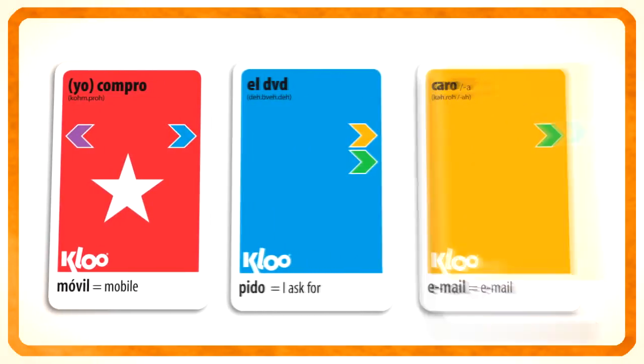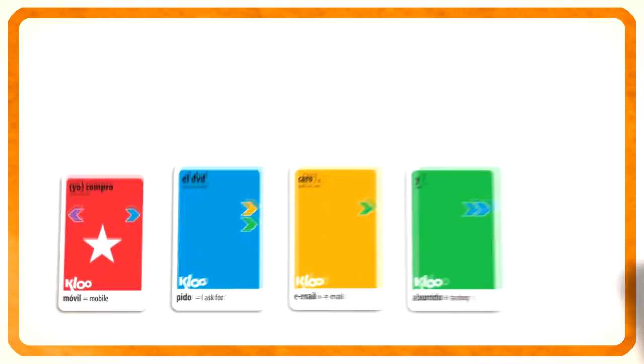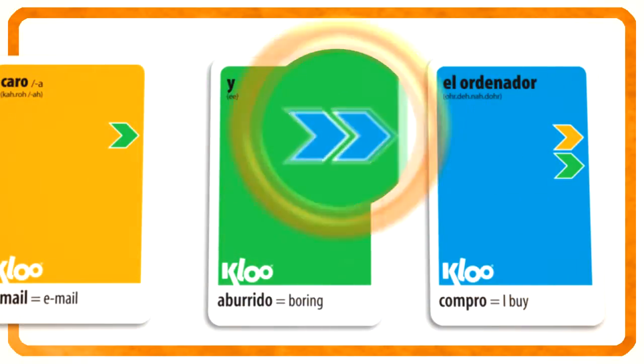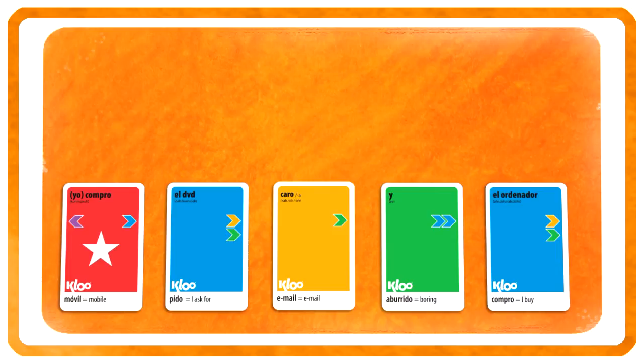Now you can play a yellow or green card. We've chosen yellow. Now a green card. Now a blue. Don't forget, you cannot finish on a double arrow card, so make sure you can play the next one.